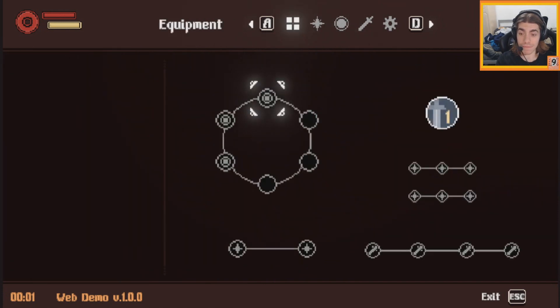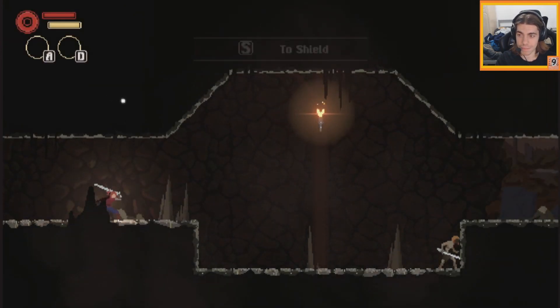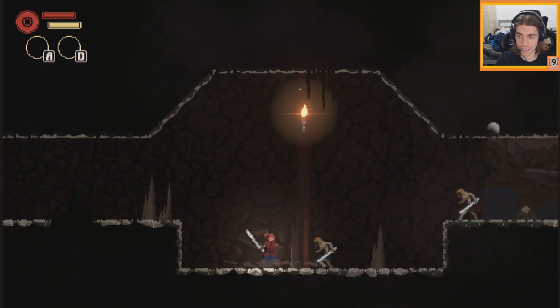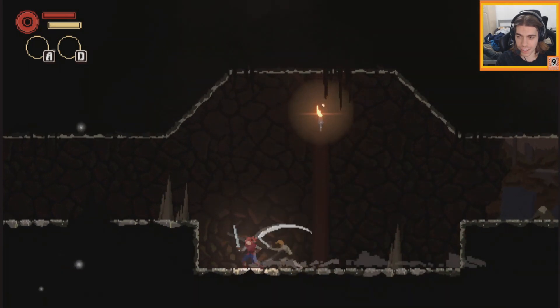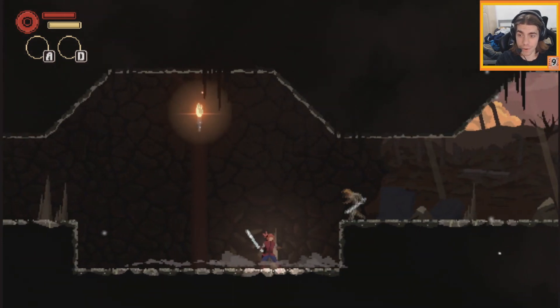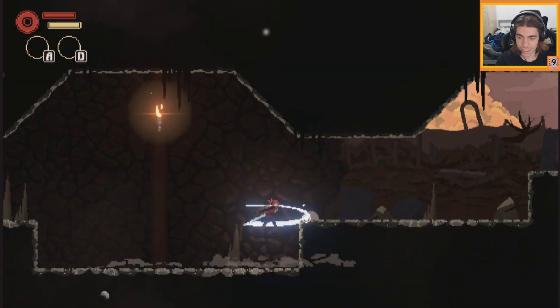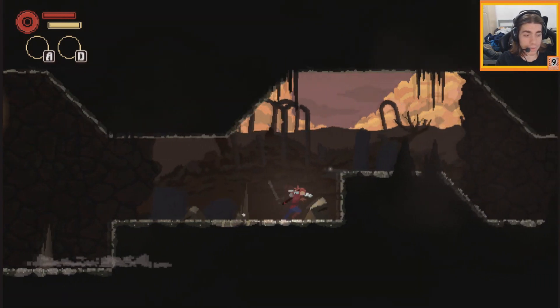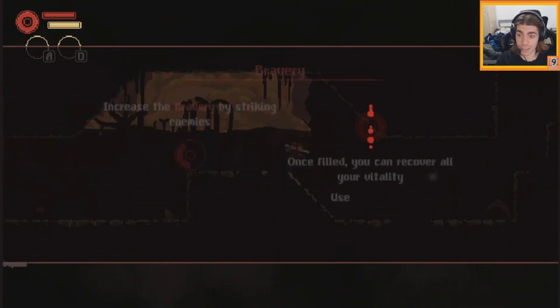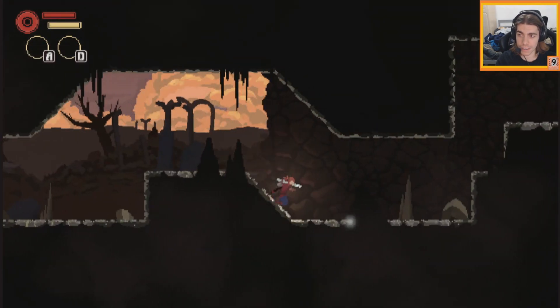The menu is very well fleshed out for the demo - it has equipment. I can shield. It pushes us back quite dramatically. We got seven coins. The enemy was very dumb, which I like. I like my enemies being dumb.